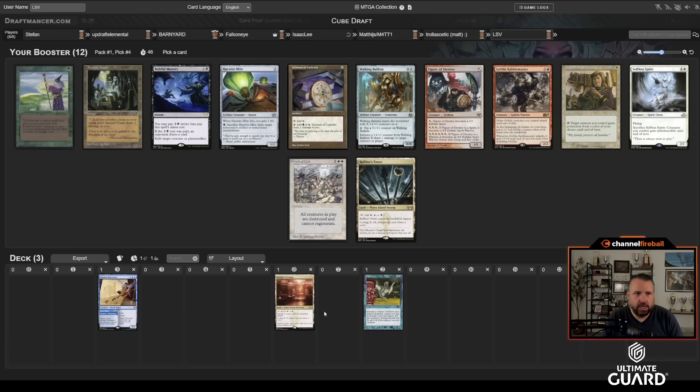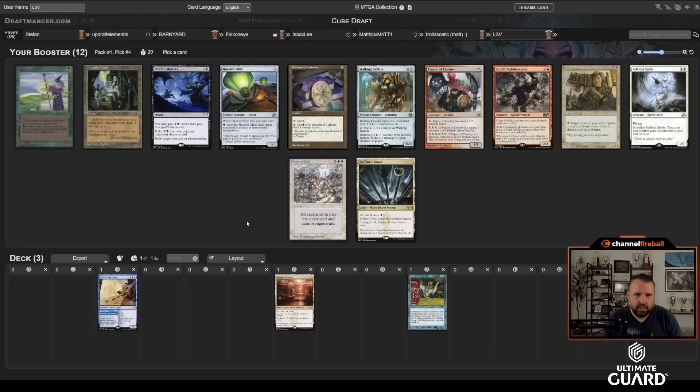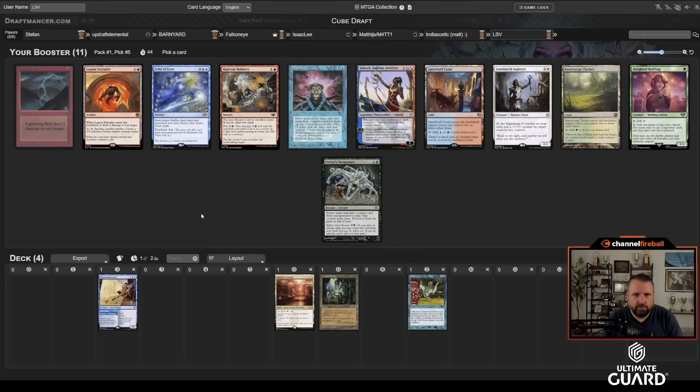There's a Fastbond, which is good but not close to what we're doing. Ancient Tomb is really good if you have Through the Breach or Sneak Attack in your deck. I'm happy enough taking Ancient Tomb and passing on Raffine's Tower. Taking Xander's Lounge makes me less inclined to want Raffine's Tower. This pack has Lightning Bolt and Agorios Vengeance — I want to take Lightning Bolt.